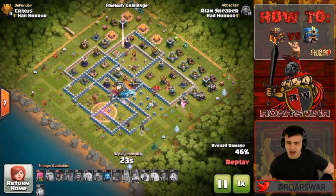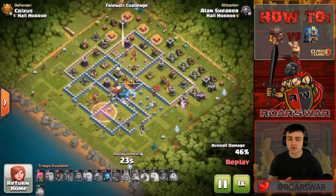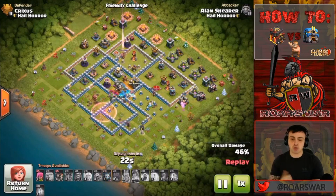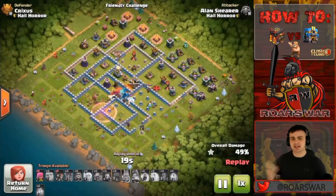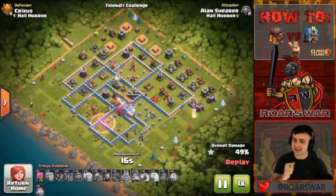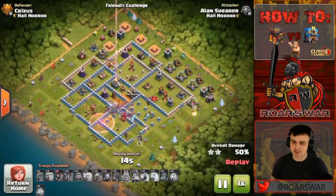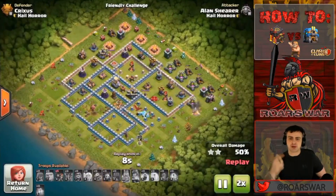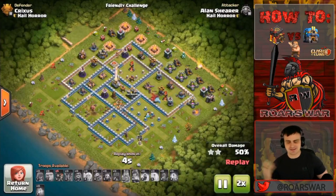He had an earthquake in this composition — really important to note that no matter the level of earthquake he dropped on a Giga Tesla, it brings it down to 75%, if you guys did not know. That's what he did there, and it helped out a lot, because as soon as that Giga Tesla pops, all his troops die — which wouldn't have been possible without that earthquake. Electro Dragon went in there, finished that off, and Giga Tesla is down. We're sitting at 49%, a few more cleanups, and he's going to pick up just over 50% on this base, bringing in two stars like a boss.